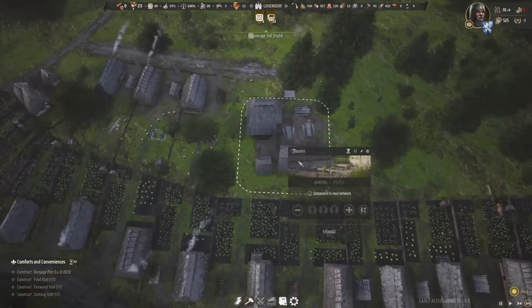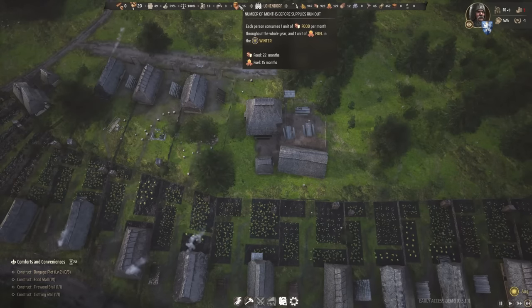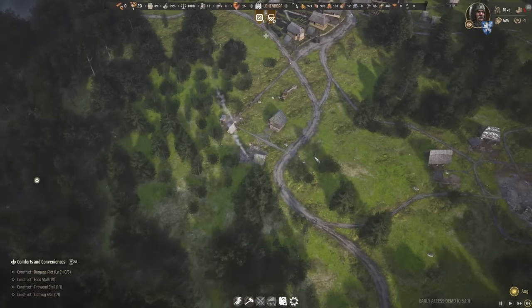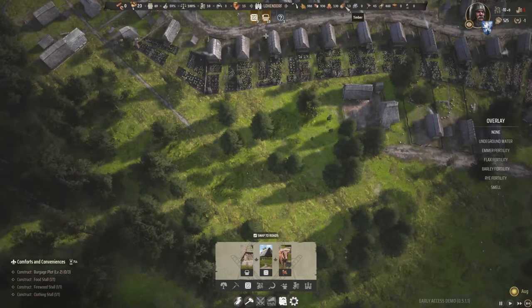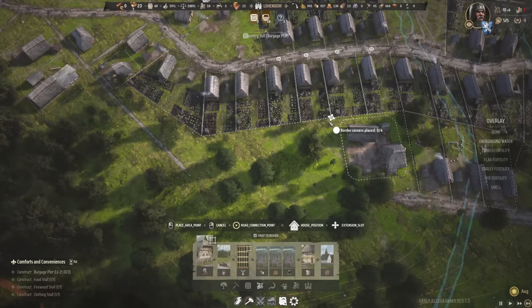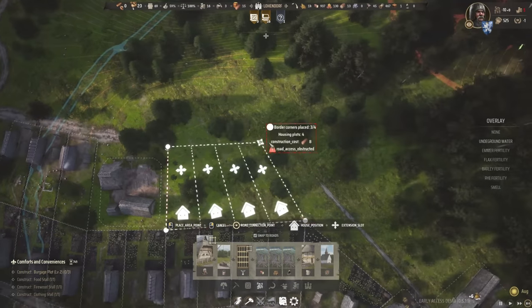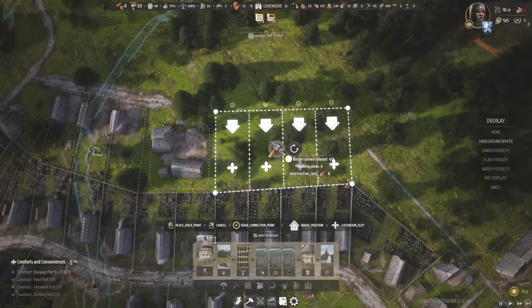Is this done? It is! Wow, that was really quick. We're up to 22 months of food now. It's the fuel that's letting us down. Let's get another person working at the woodcutter lodge. Since we have 13 timber, we can actually go in and get ourselves a few more burgage plots.